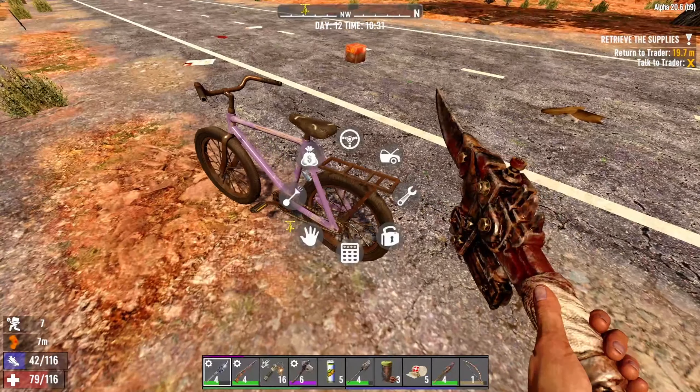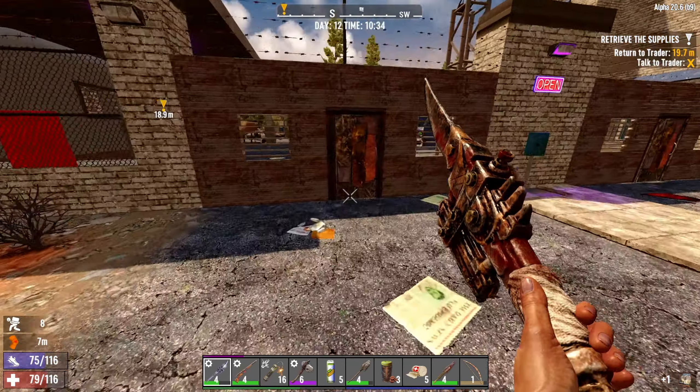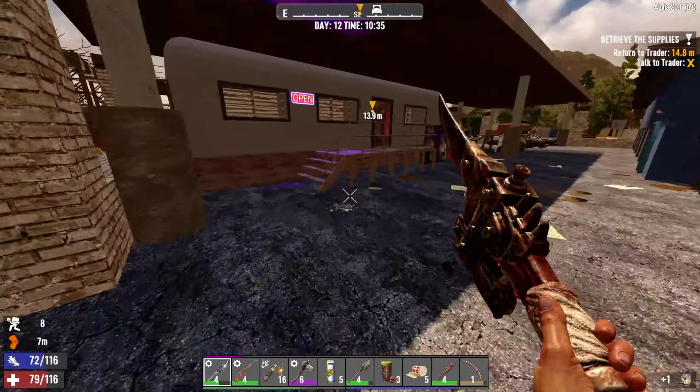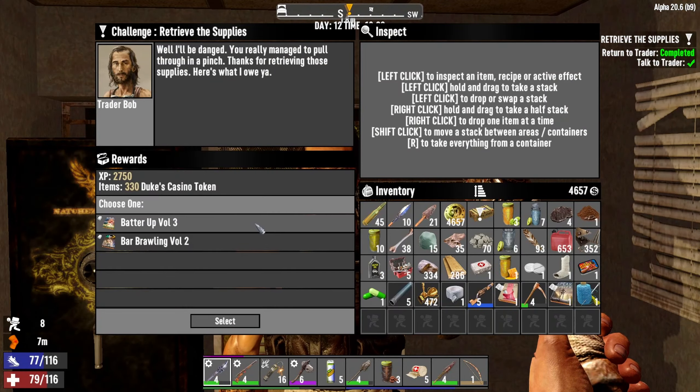Welcome to 7 Days to Die, perception only. I'm on the way to the trader, I'm gonna start a new quest. I still got some time, there's not much I have to do on the base, so I think I'm just gonna do another quest and see how it goes. I do have a few things to sell — let's see if I can make some money.